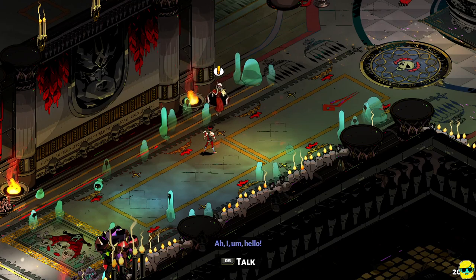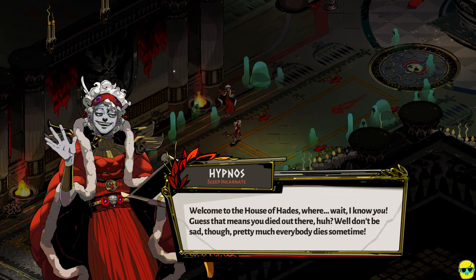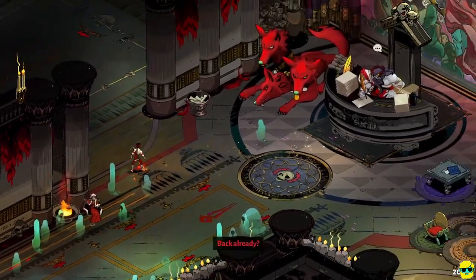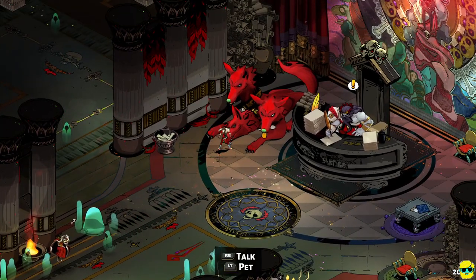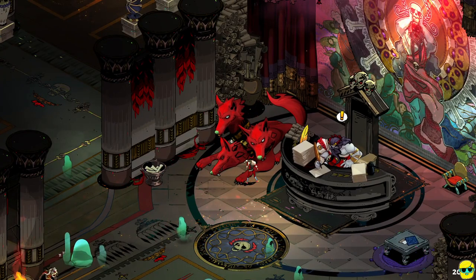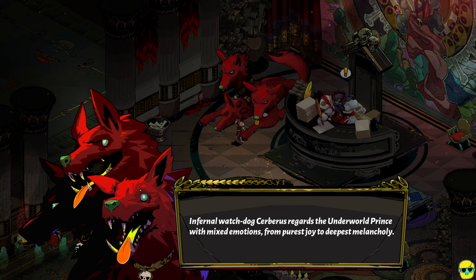What you want to do is talk to all these awesome personalities in here, especially the ones with an exclamation point above their head. Welcome to the House of Hades — some of us die more than others. There's our dad Hades, and there's our big doggy. I'm gonna pet the dog — good boy, Cerberus. Infernal watchdog Cerberus regards the underworld prince with mixed emotions — from purest joy to deepest melancholy.